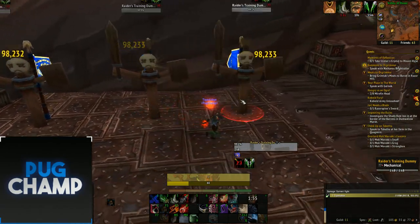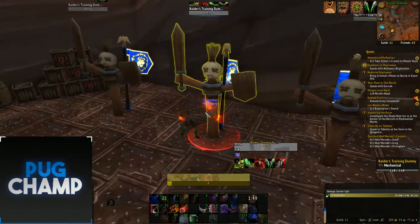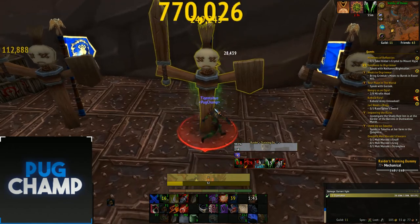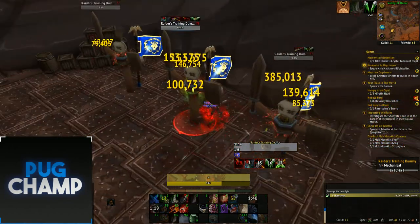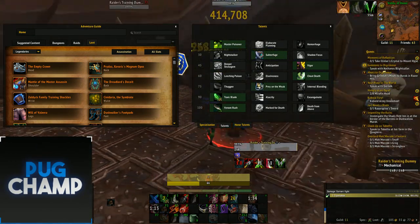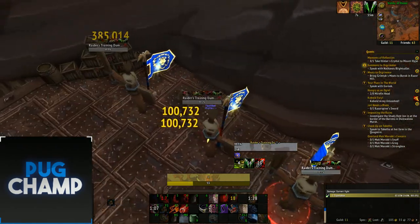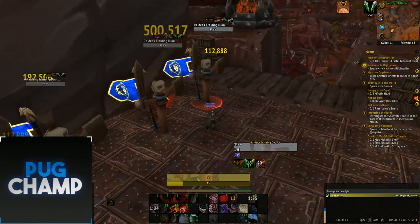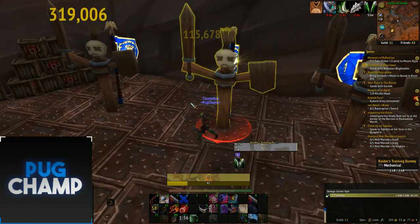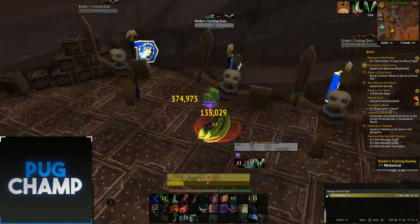If there are around three targets you want to try to Rupture all of them. If there are a lot of targets you won't be able to Rupture all of them, but you want to get down as many Envenoms as possible to get your poisons off. With Venom Rush, Venomous Wounds will give you loads more energy. I'm using Vanish now as well so I've got guaranteed crits when I come out, then keep reapplying dots to all of them — Envenom then Fan of Knives so they're all getting poisoned and I'm getting energy.